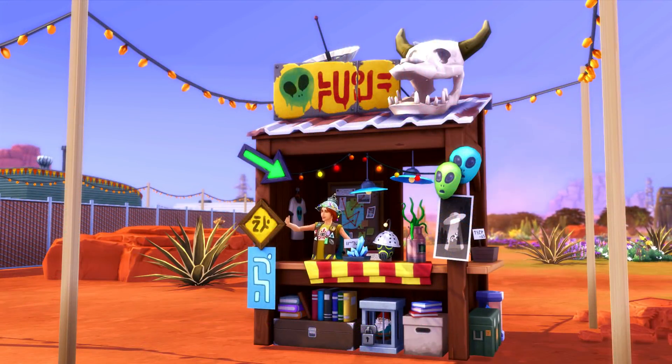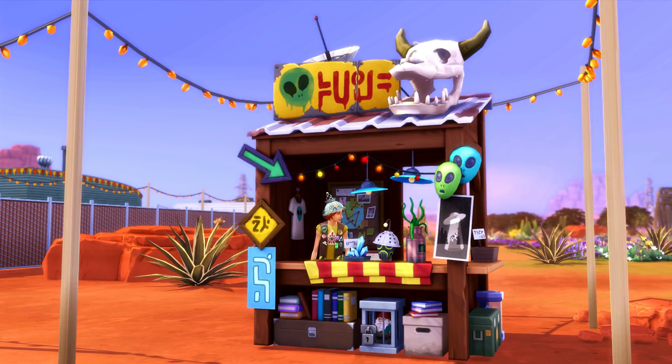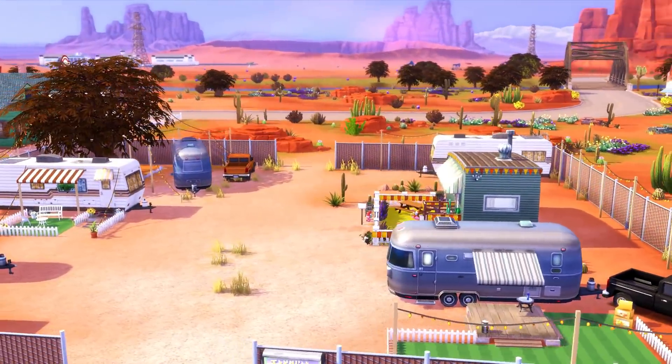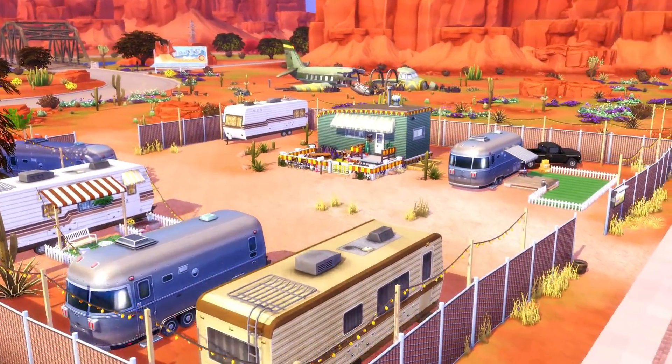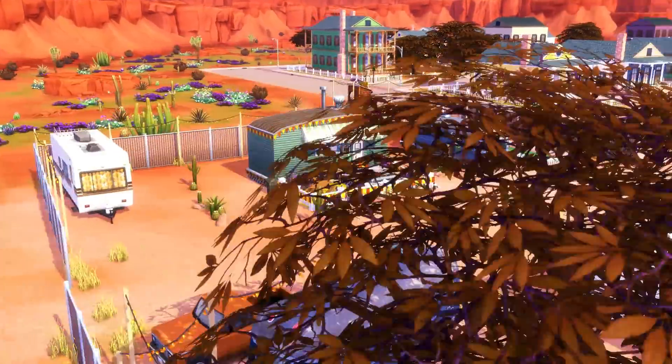Now we've moved down into the StrangerVille Plaza. We have the little shop here — this is Irwin. I love this little decor shop. This is actually the place where you can buy the tinfoil hat and the shirt he's wearing, and there are also things you might have to come here for in the future. This is the little trailer park, which I love — it's probably my favorite lot because it is completely different from anything we have in-game right now.